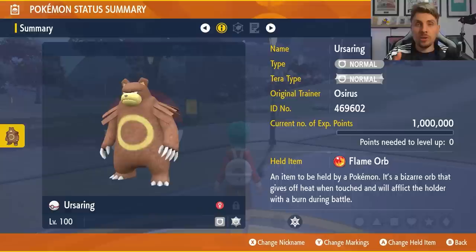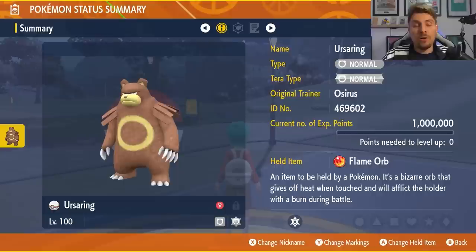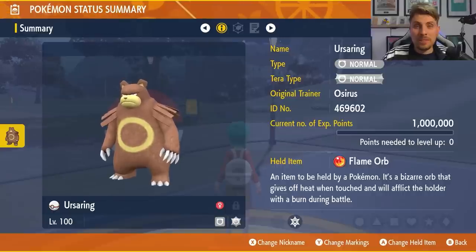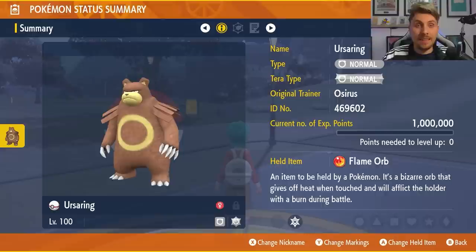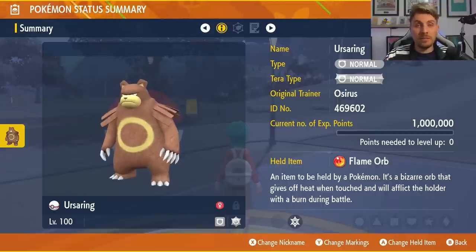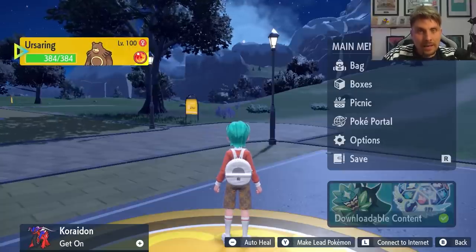That'll be enough to probably pick up the one-shot because these are just five-star raids — nothing too strong — and Blissey's Defense is so low anyway. The EV spread on this Ursaring is 252 HP, 252 Attack with an Adamant nature, and that's all you need for this raid. If you want to use Ursaring like I did — I had a lot of success with it last time, clearing many maps of Tera raid events. Of course, if you don't want to build Ursaring, Iron Hands and Iron Valiant also do just as good a job against the Blissey raid.